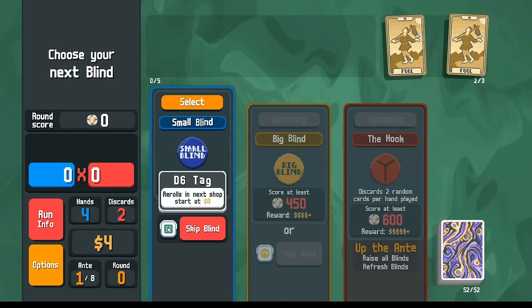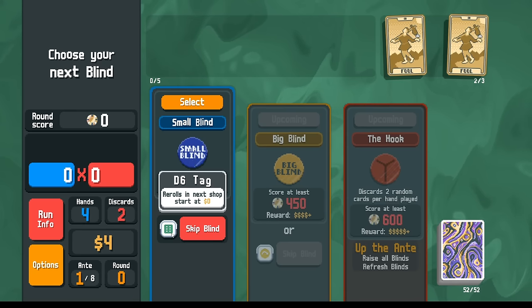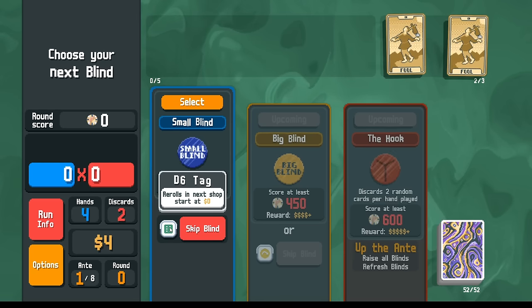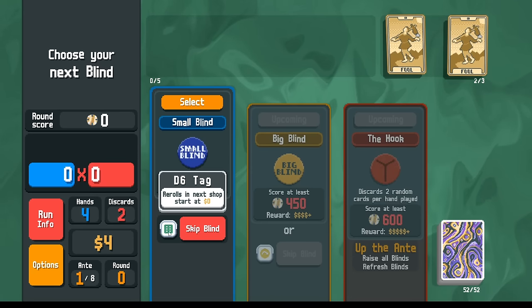The D6 tag is not a skip that we want to take early. D6 tag is better when you have more money already. So if you have more money, you're able to afford more re-rolls, and if you're going to re-roll more times anyway, that's when this starts to have its power. If you have $20 to spend on re-rolls, then you can re-roll five or six times, and you can get a lot of value from the D6 tag.